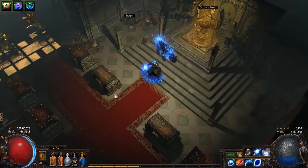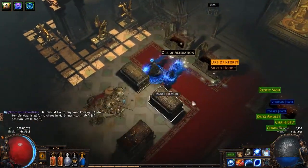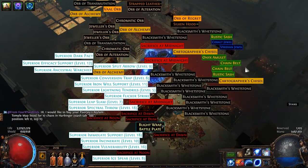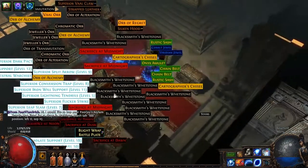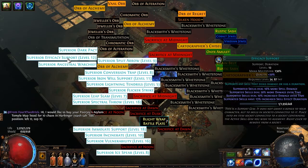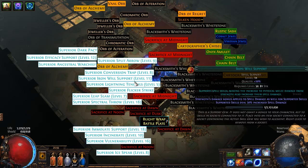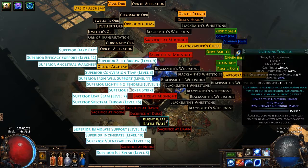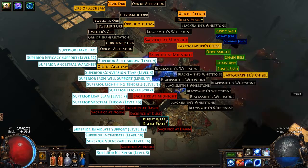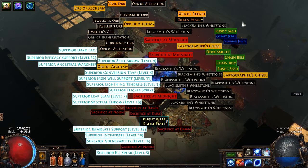I'll probably still get something for it. Six keys, eight keys. Oh, twenty man! So let's see what we got here. Efficiency will go apparently. Ancestral War Chief will sell. Flicker will sell. Maybe Vulnerability. So that's a pretty good lab — I see 15c.